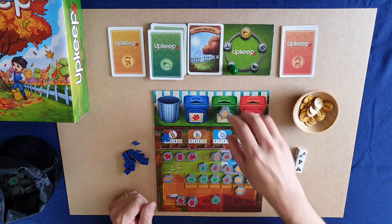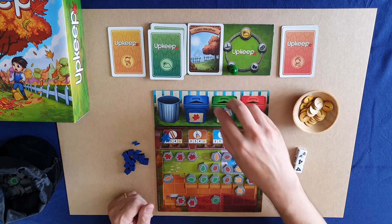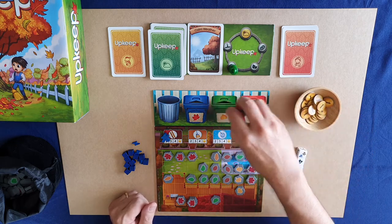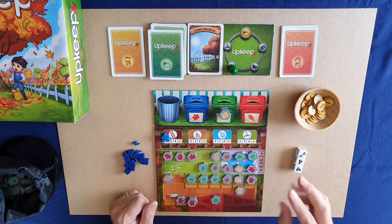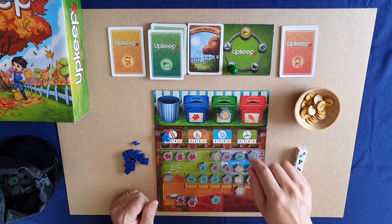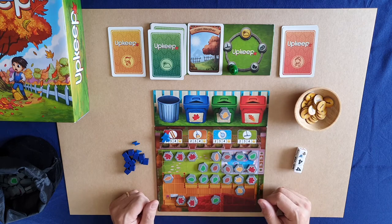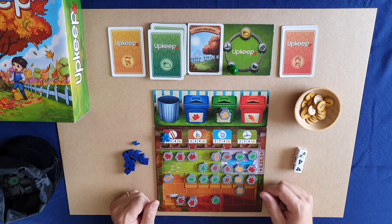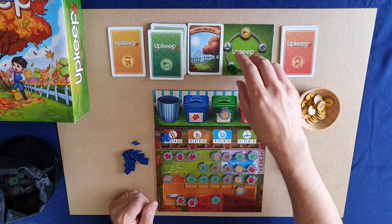We now have the upgrade phase. We have some leaves in our bin that we can redeem. If you redeem one bin, you get one token. If you redeem two bins, you get three tokens. If you redeem all three, you get five tokens. So it's more advantageous to wait until you have two or three stacks. But you have to manage carefully — if bins are full and you wait, you can't put leaves into them during your next cleanup. Looking at my yard, it looks worth waiting because I'm likely to get my maple, so I'll leave it in for this round.